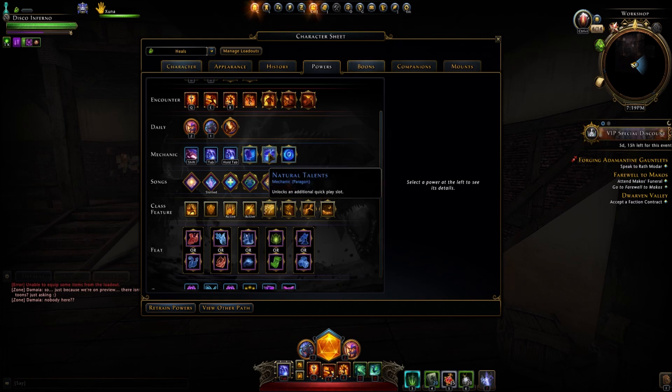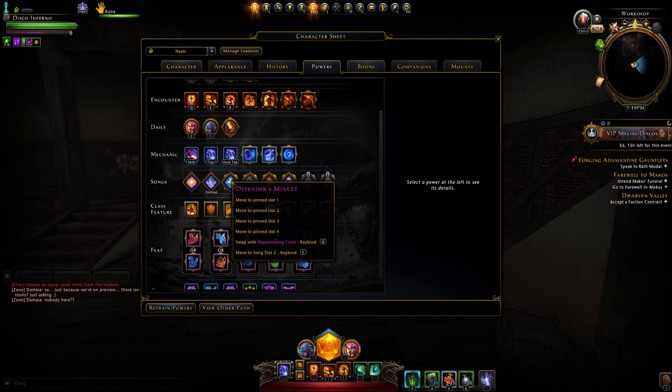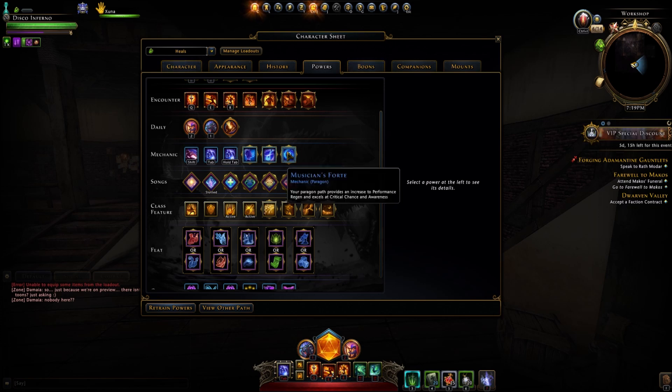Natural Talent unlocks an additional quick play slot — the DPS Paragon does not have this. So on the Minstrel you have two quick play song slots, while DPS only has one. Musician's Forte for the Minstrel gives performance regeneration, which is huge — you want to use as much forte on a healer as you can. You also get critical chance and awareness, which are all key important statistics for a healing class.